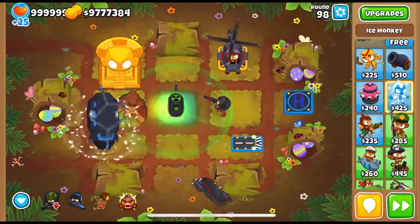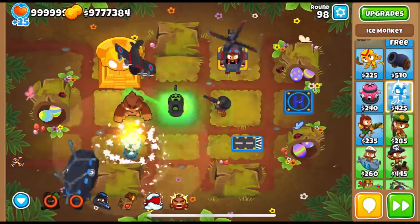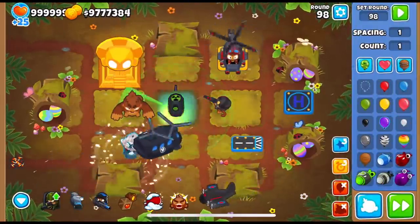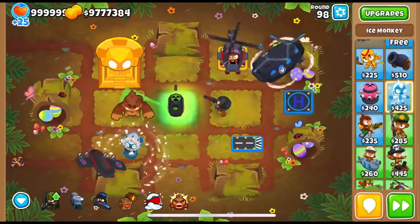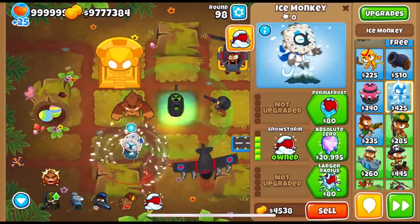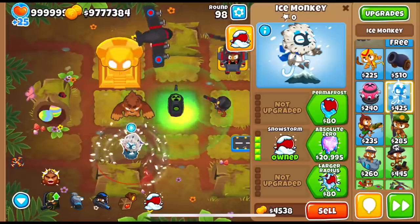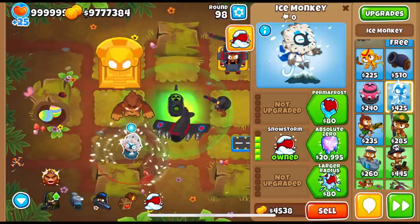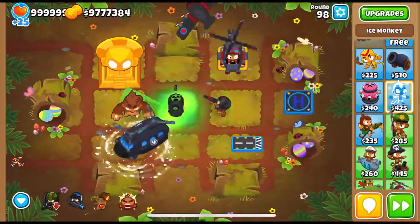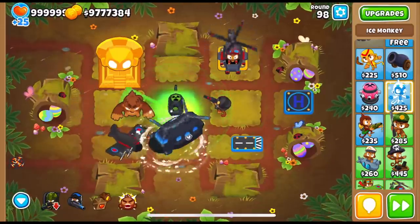I've got an idea — what if I do this? I'm going to give the order for the heli, have the heli right here in the top right corner, give him the order to pick up the ice monkey, but then I'll open the menu. As you can see, the ability icon shows in the menu as well. So if we keep the menu open, we can still click the ability, right? Let's do this — I've got this guy clicked on and the menu disappears. Wow, they thought of it. So we cannot use abilities.